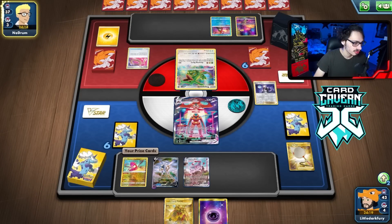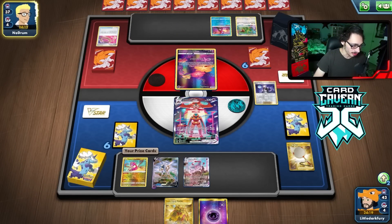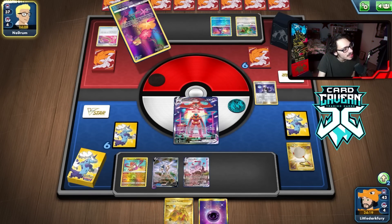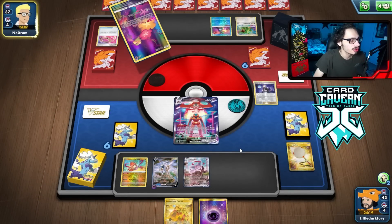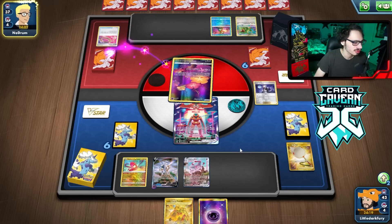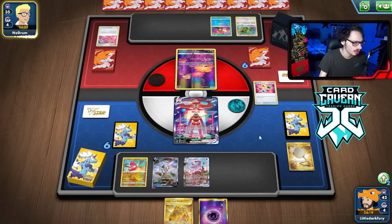I guess I'm going to go E-turn instead. Yeah, I should've gone E-turn, not Deoxys. I think it's correct to go E-turn, not Deoxys. I don't know — Deoxys was probably the wrong card to go into.